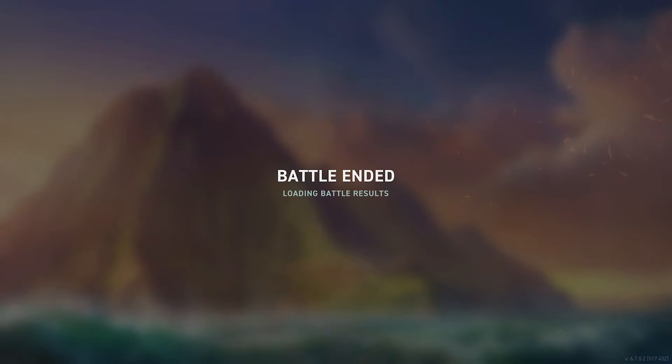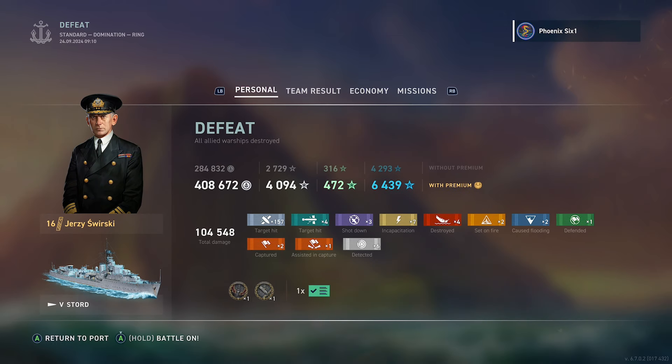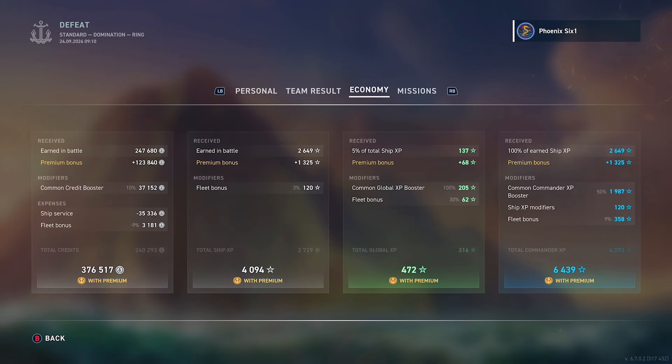We managed to finish off the destroyer, but then took the hit from the carrier. I took a look at the leaderboard — 104,000 damage with this loss, four kills, three zone caps, 2,600 XP on the losing team. That would have been a pretty epic score if we'd gotten the win with the win bonus. And then 376,000 silvers from that one.